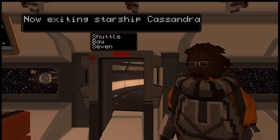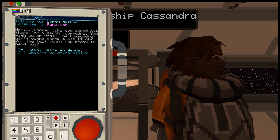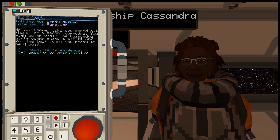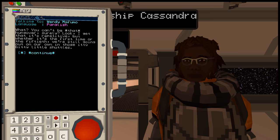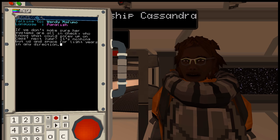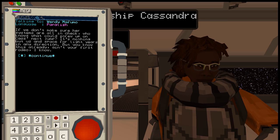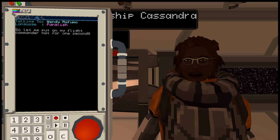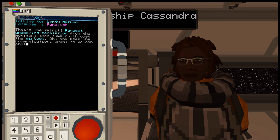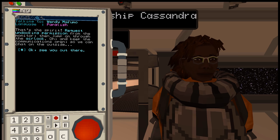Let's talk to her — Wendy Mafumo. She's using Panglish. She says: 'Looked like you zoned out there for a second, compadre. You with us or what? The Cassandra ain't gonna check itself off for the last jump. You ready to head out?' We respond 'What are we doing again?' She explains it's repetitive but we're going out on our own in those little shuttles. If we don't make sure her systems are in check, who knows what could screw up on the next jump. She tells us to request undocking permission from the monitor, then jump through the airlock.